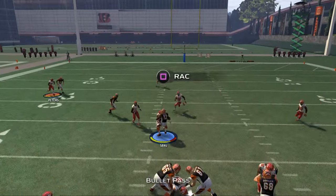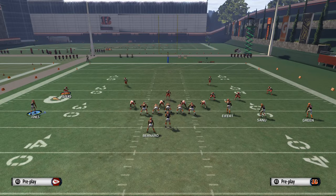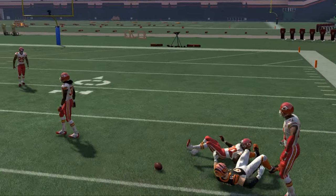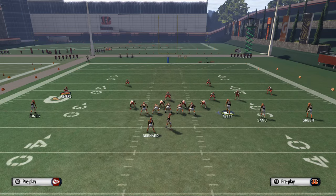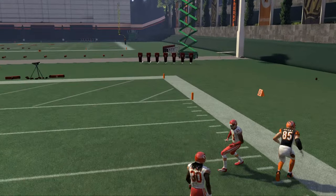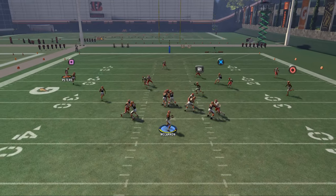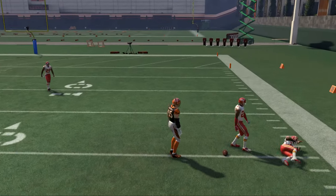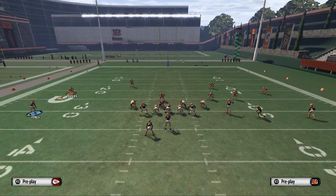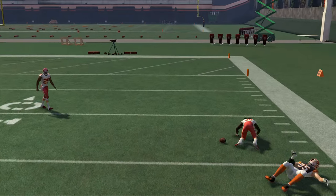The next read is a little crossing pattern to Muhammad Sanu over the middle — you can beat zone that way. The third read on this play is the corner route to Tyler Eifert. You can sneak this in especially if you have a good tight end. Against cover three coverage, I like to use a high pass lead — it gives him a one-on-one against a corner. With a guy like Tyler Eifert, I really like that matchup. If I'm using a lesser tight end, I'll throw it to the outside corner and let Eifert go get it.